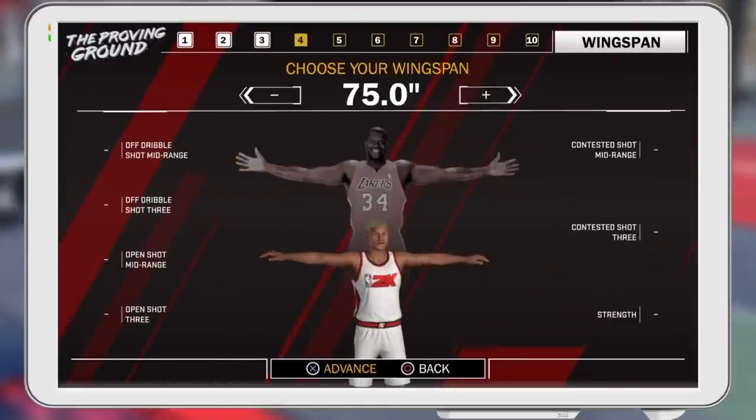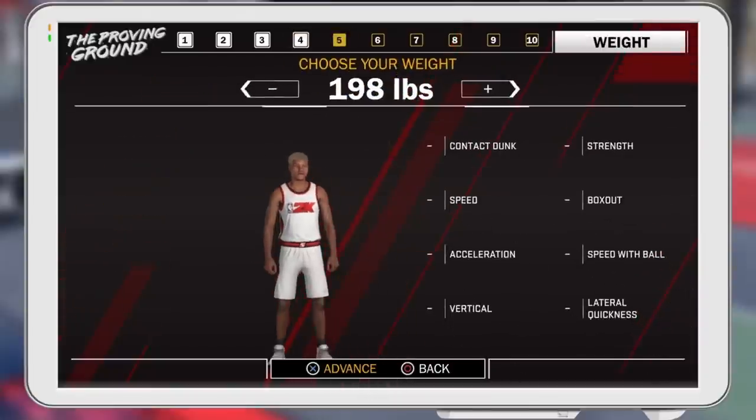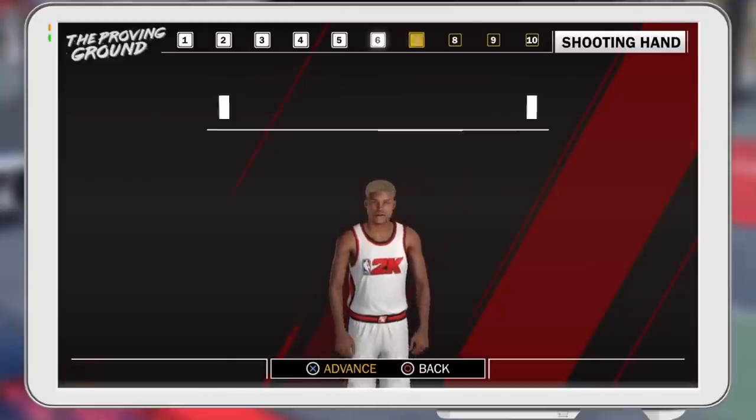I'm buying VC straight away and making a new player, simple. Here's my wingspan — I dropped it all the way up, and with contested shots you can shoot a lot of contested shots. For weight, I put it all the way down then up by one, and my shoulder width I put all the way down and up by one as well.